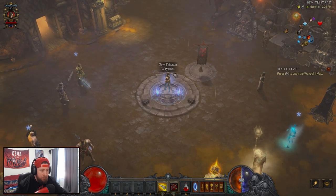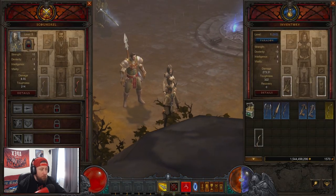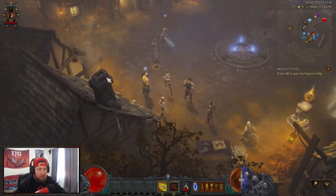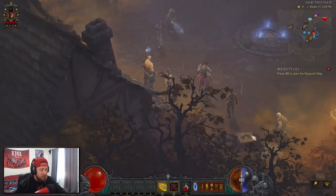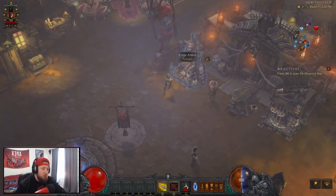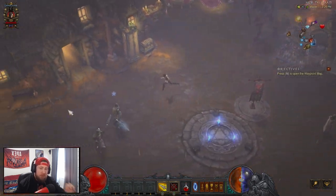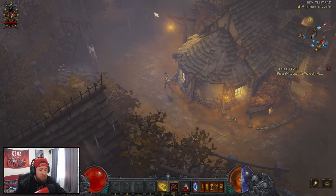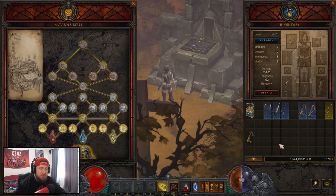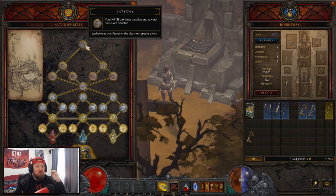We're not going to be using any paragon points. Starting off, as soon as you pop in, go grab all the weapons from the followers — take all that stuff and equip the corresponding weapon for your class. For me, I'm going to use the bow. Right after that, to unlock the first node we need Reusable Parts, so salvage all of that. It should give you enough to unlock the first node since it only costs 15. Rush over to the Altar — that's step one: take follower items; step two: salvage; then grab the Gateway node.